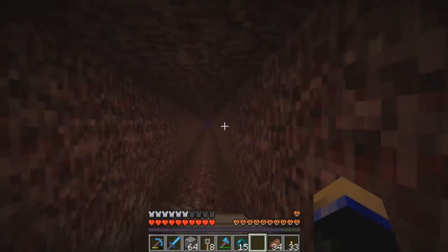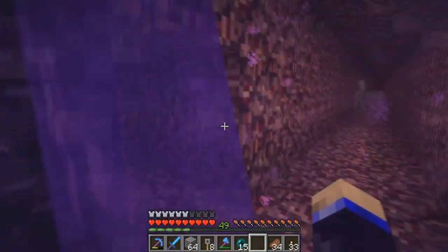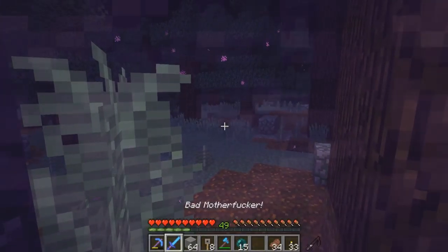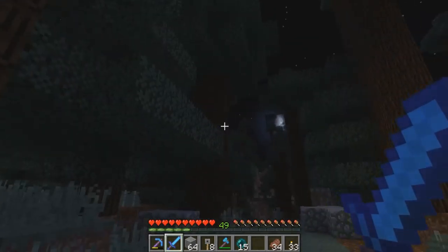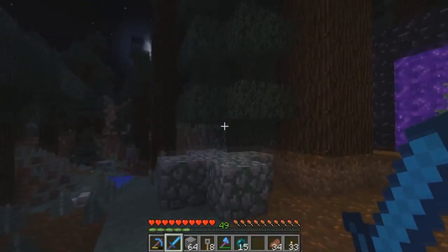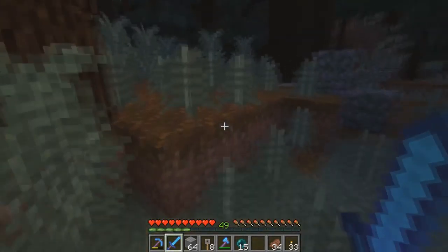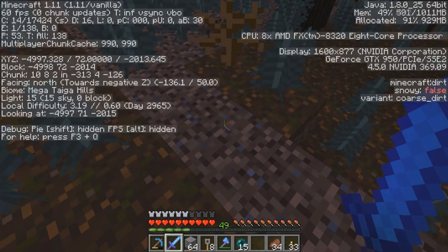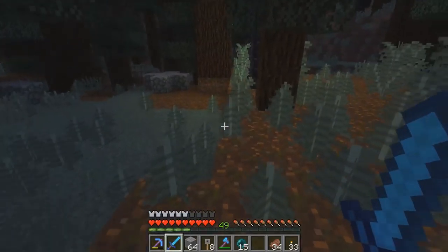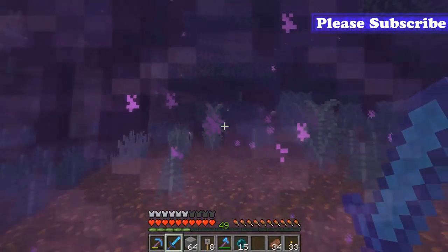Since this is a tunnel to get podzol, podzol is going to be one of the blocks I use. This is a mega taiga, so I look around and decide what blocks to use. I'm gonna use some mossy cobblestone, spruce as an accent block, and coarse dirt - which is in here too. So: coarse dirt, podzol, spruce, mossy cobblestone, and regular cobblestone. That's the plan.